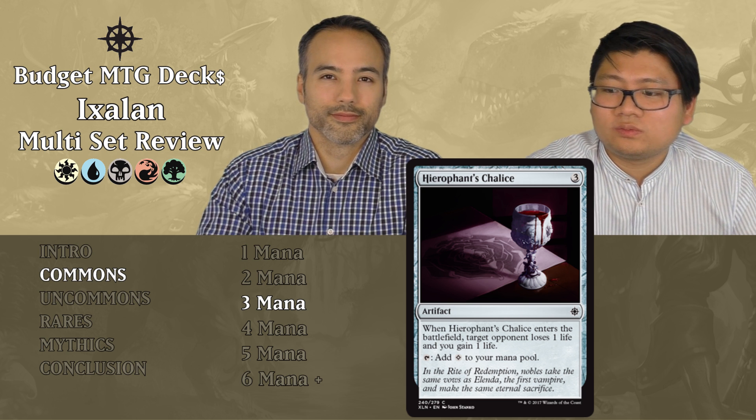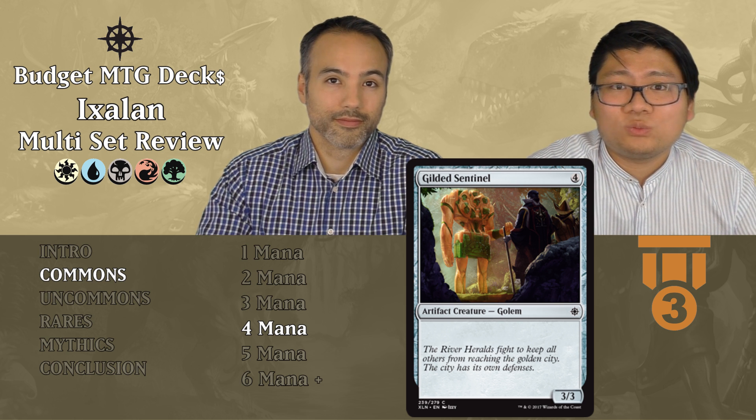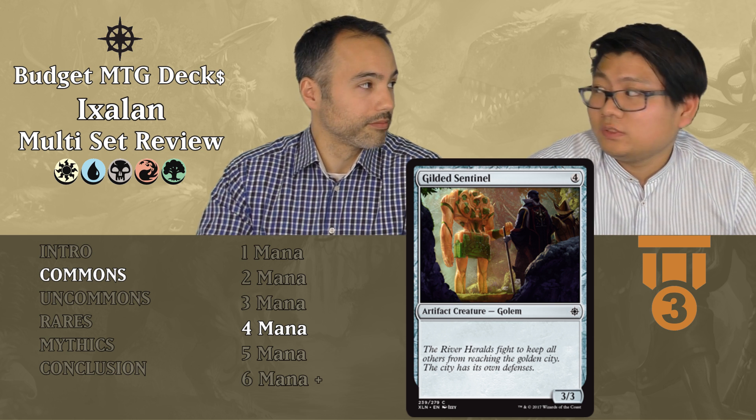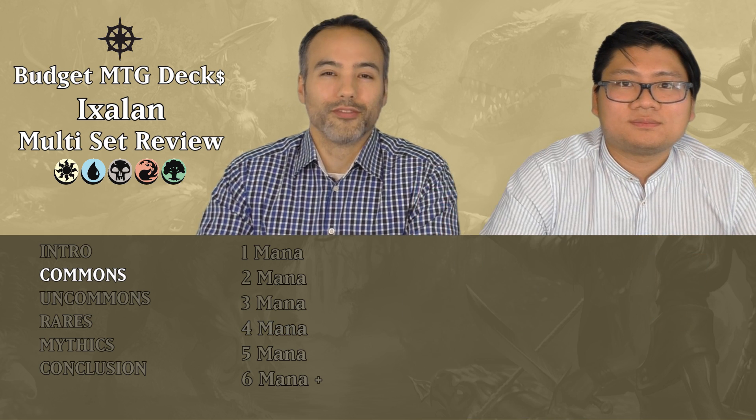Gilded Sentinel costs four mana. It's a 3/3 artifact creature Golem — a 3/3 vanilla for four, which is pretty decent. You can play it in any deck, so it's a good filler. Any deck can play this; you don't have to feel bad about it. That is the last of the commons.